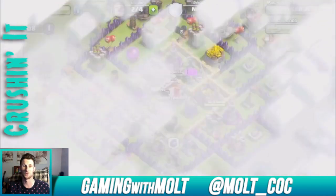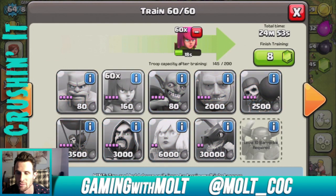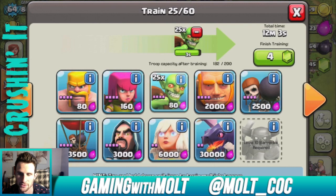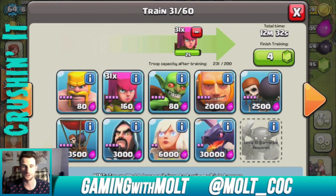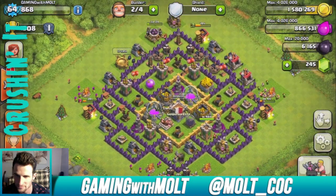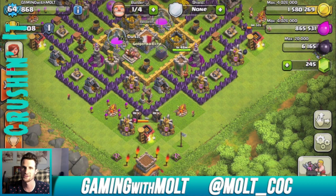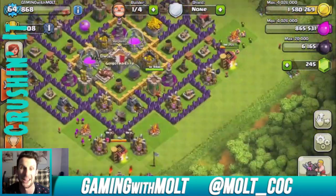I'm gonna train up that same army composition — just fill one camp with archers, then get rid of these guys, and fill this one up with goblins and this one with archers. That was ridiculously cheap and we just got so much loot without much effort. No strategy needed — drop barbarians to take the initial fire, then archers, then wall breakers, then get your goblins inside. Not hard at all.